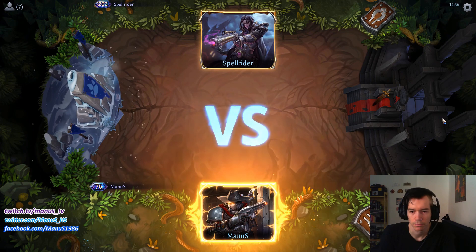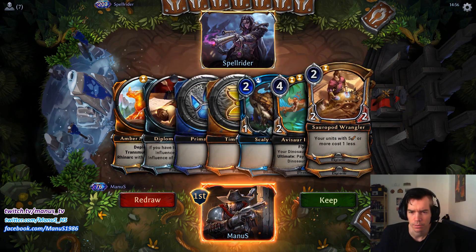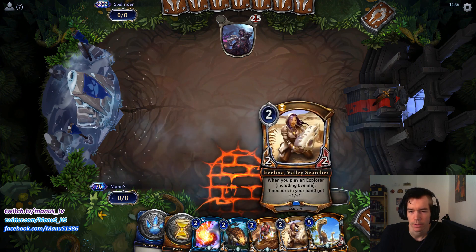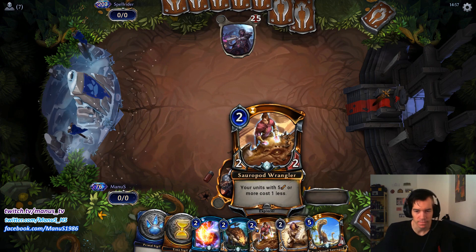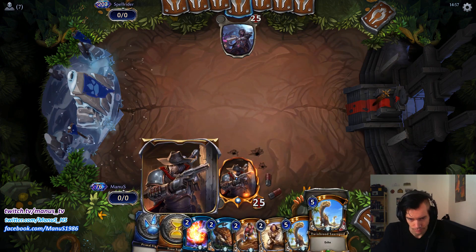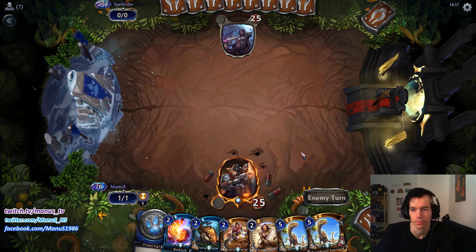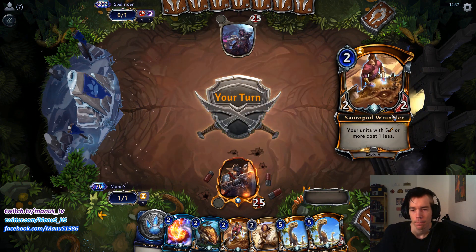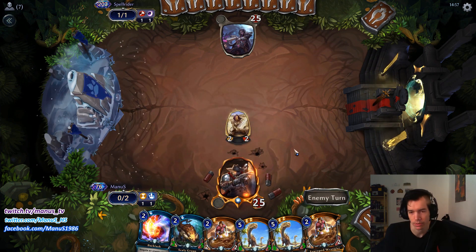Alright, last opponent. That hand is a bit weak and power heavy — that's much better. We have an Evelina with a Sauropod and another explorer. This could be another pretty sweet game.